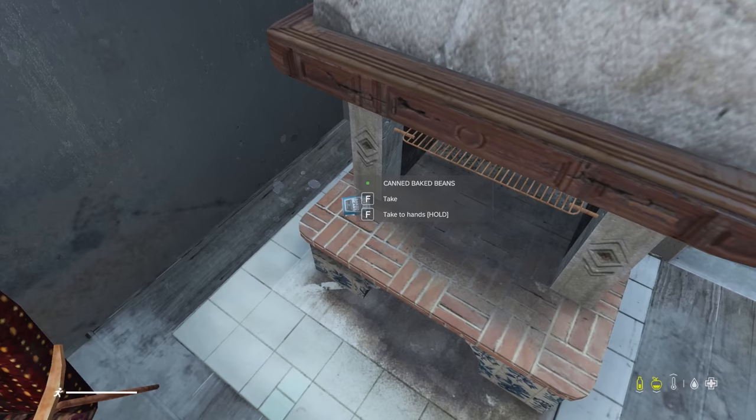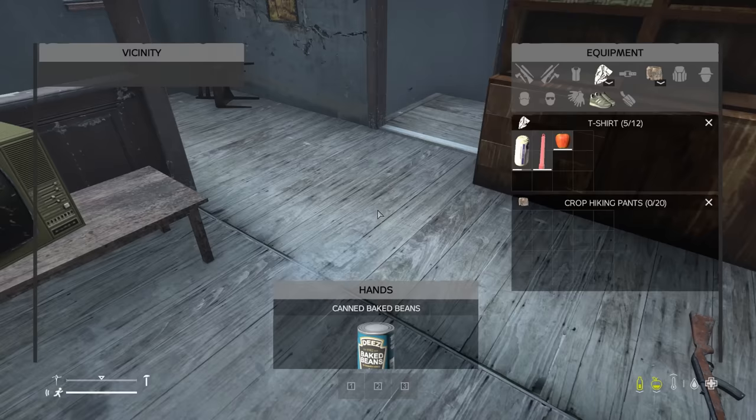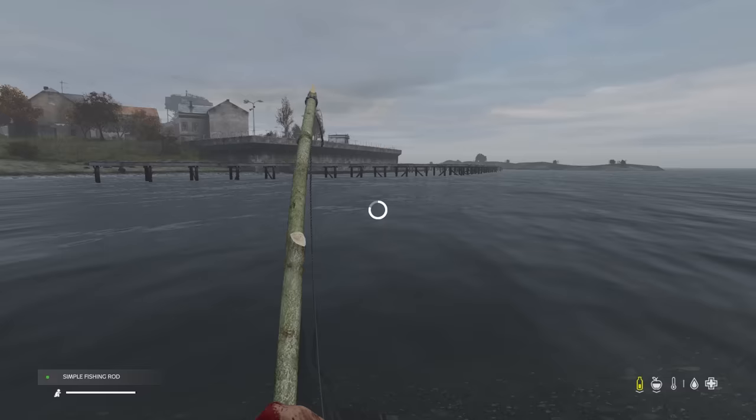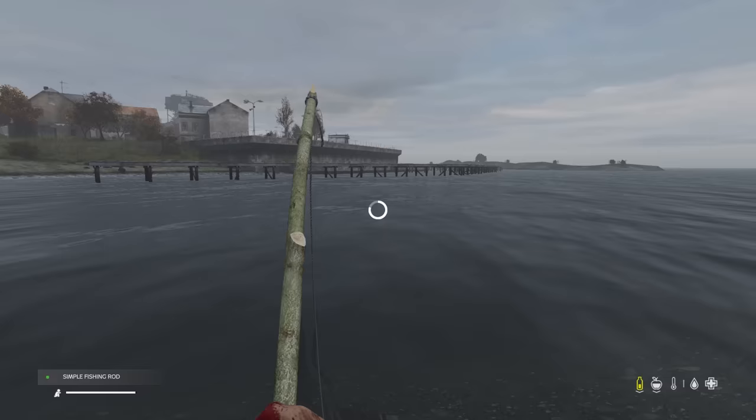Canned goods, powdered milk, cereals, snacks, and sodas are all food items that can be commonly found in houses, in car wrecks, and even in dead zombies. It may be difficult to come by at times, but it's always worth looting a few houses along the way for a potential can of beans.